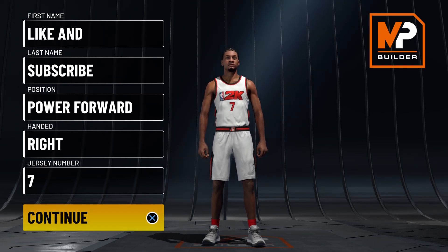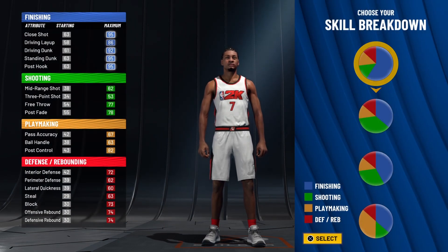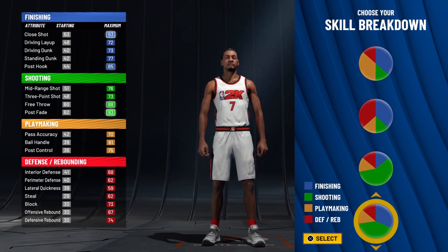This is currently the only way I know how to get this build. The pie chart that you want to use for this build today will be mostly green with a little bit of blue — so mostly shooting with a little bit of finishing.